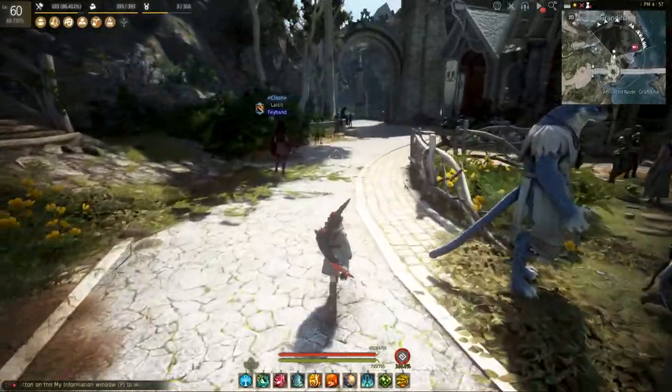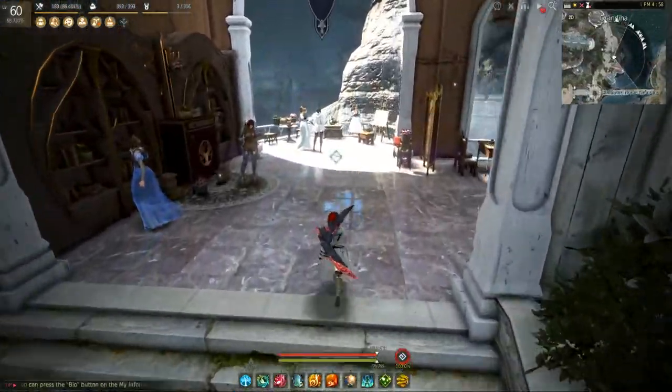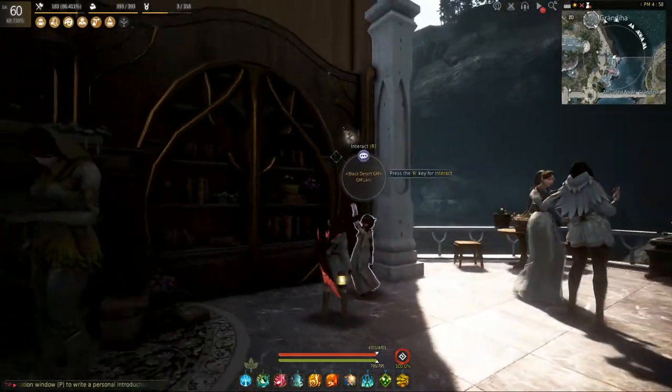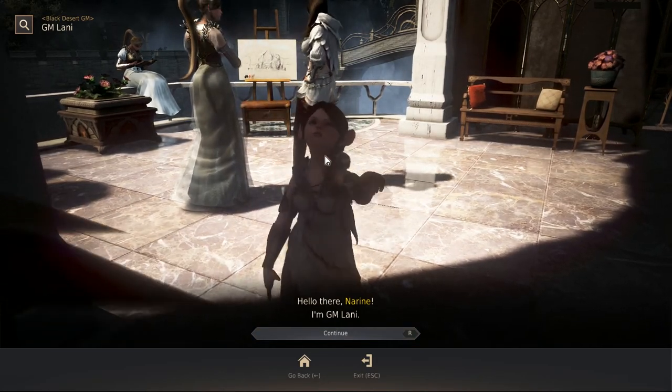From GM Eden we're going to head off to the left to find GM Lonnie. GM Lonnie will be over here on the terrace next to the books — a little gal all excited about the books, trying to get the one on the high shelf. Here's GM Lonnie, very angry about the book.